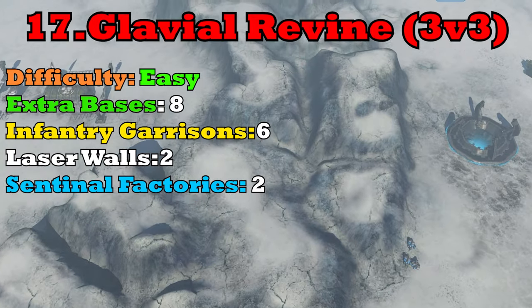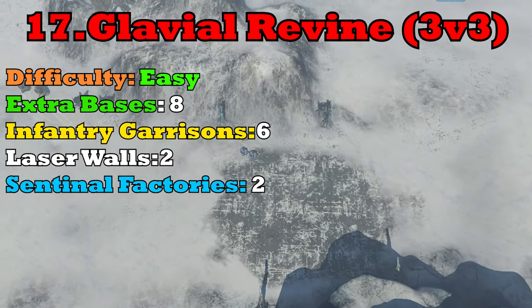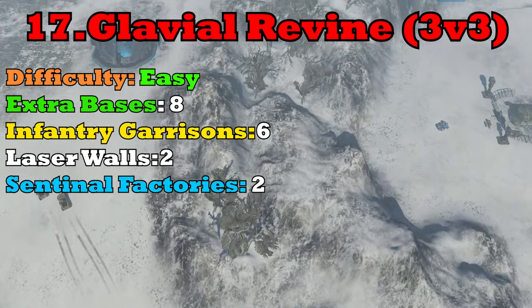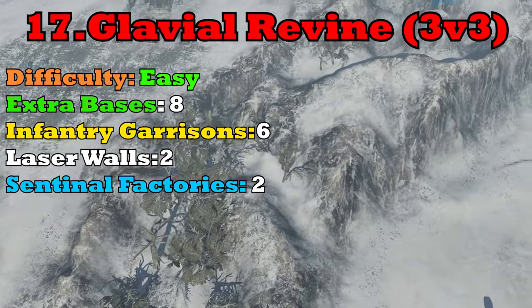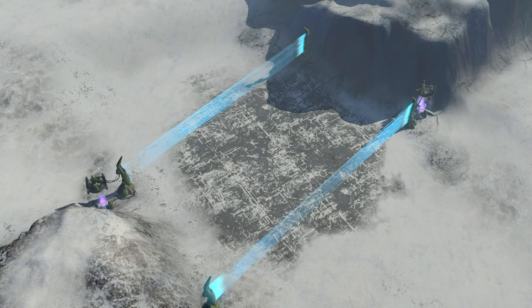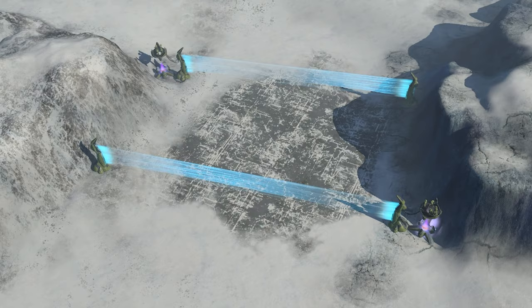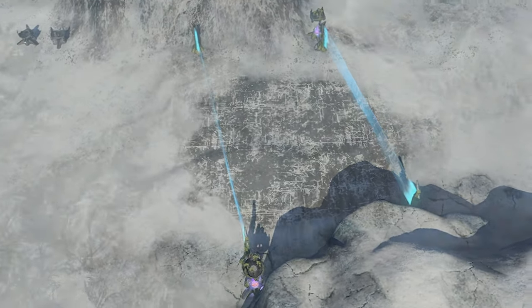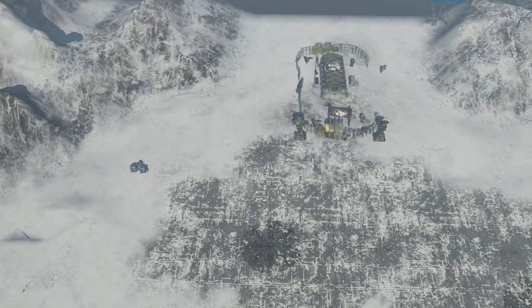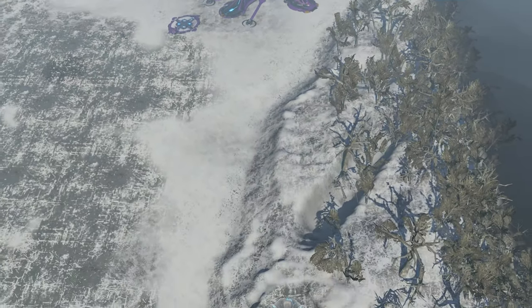Clocking in at number 17, we have the snowy 3v3 map Glacial Ravine, a.k.a. Turtle City. This map is two wide open ice plains cut in half by a very large ice mountain range. There is a small gap in the center where ground forces can move through, and there are also two laser walls that can hold back your enemies. Back in the day, this was a DLC-only map, so everybody on your team and the opponent's team had to own the DLC, and you had to go through the map rotation process.